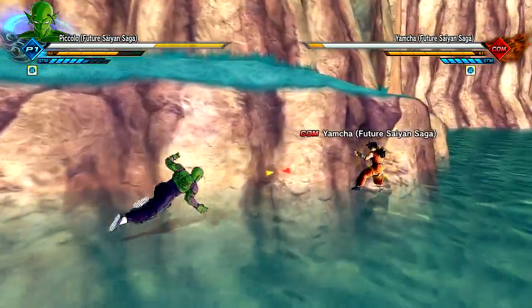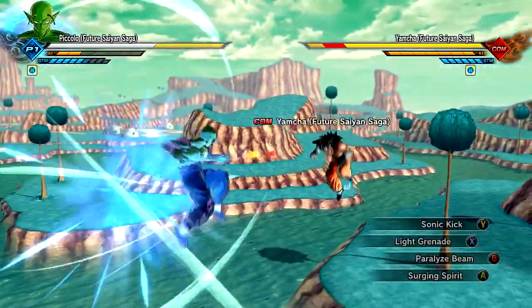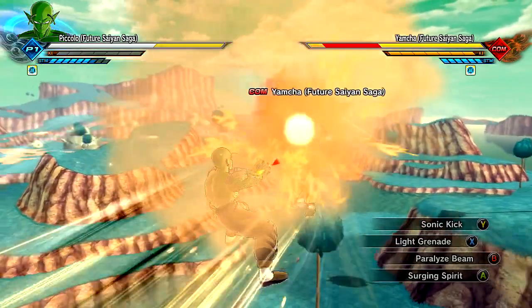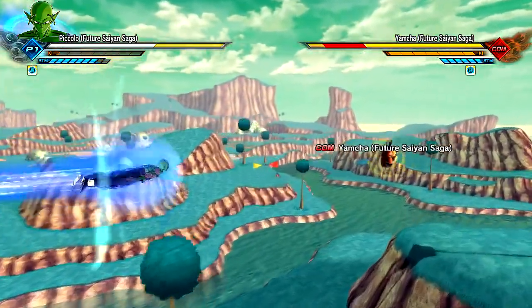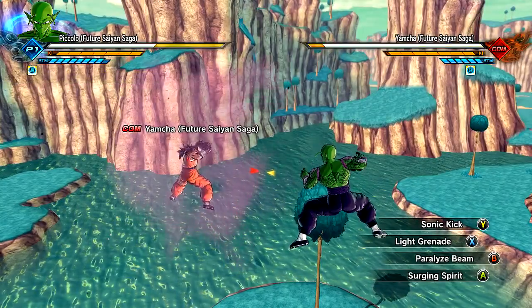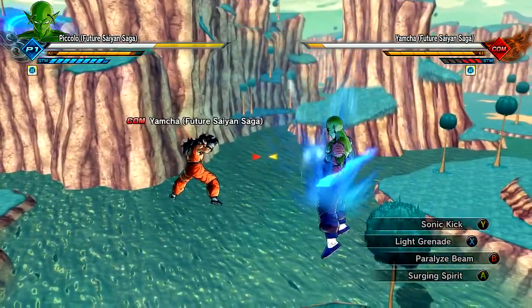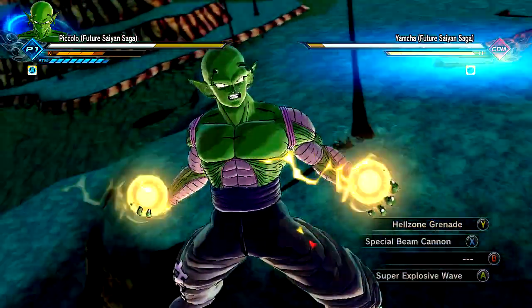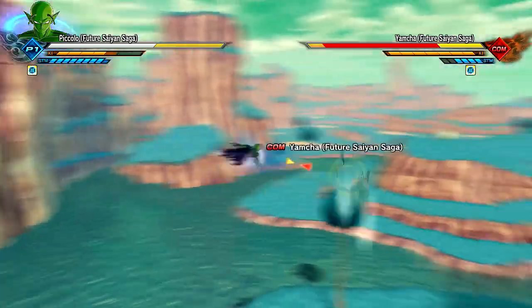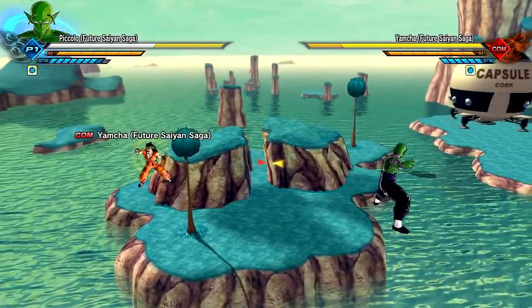We have that sonic kick, which is so fun to use. Light Grenade - a nice little burst of energy, kind of stuns your opponent for a quick second, it's got a little bit of hit stun to it. We have the Paralysis Beam - that's a from-behind move. There we go. Is it actually paralyzing? I actually don't know, but I'm going to break the stamina anyway. Give it that surging spirit. Hellzone Grenade! This is one of my favorite moves from Piccolo - one of the coolest things from the Android Saga versus Android 17. I recently watched it and it was just so good.